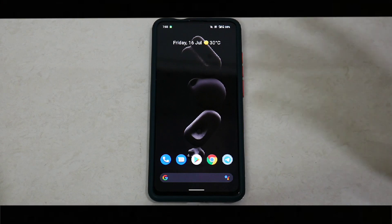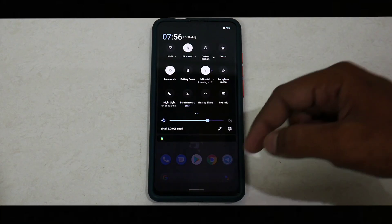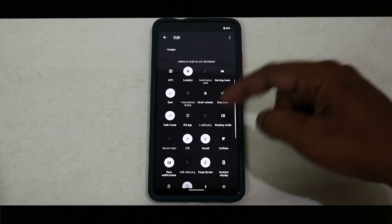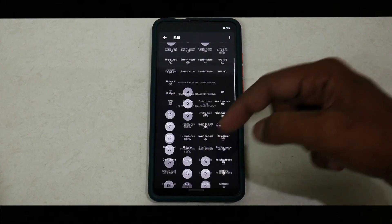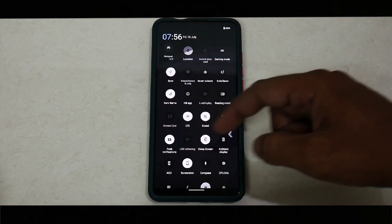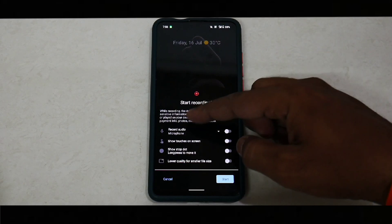This is a GApps build that I flashed. When you boot for the first time, you're greeted with a pixel-esque look from top to bottom — a very basic custom ROM type of look. When you add the quick tiles, you have a ton of options. You have the FPS style working fine, screen recording, and more.